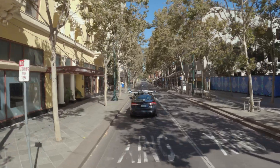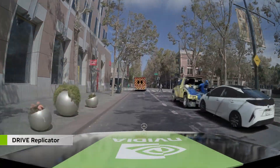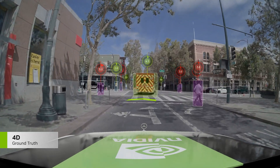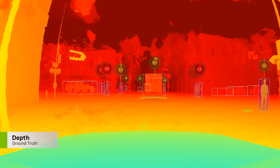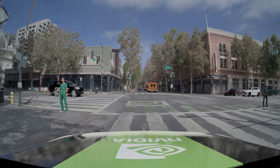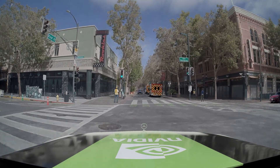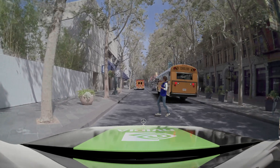New scenarios can be authored using synthetic and harvested scenes and assets. We can generate synthetic ground truth data to train perception networks. These authored scenarios can be used for end-to-end testing, including challenging scenarios.